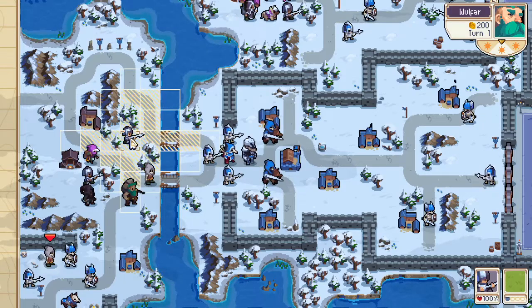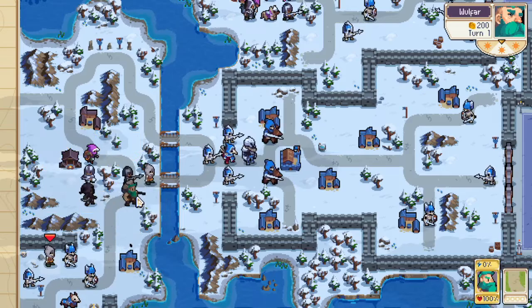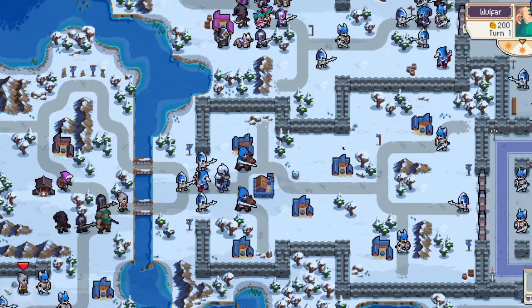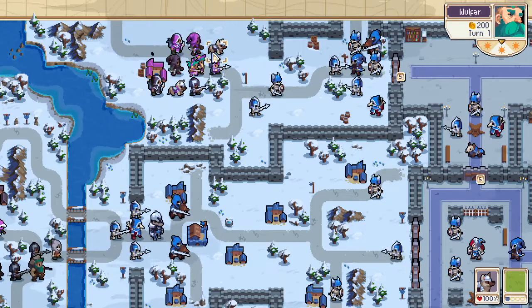Instead, we're just going to move up and forward as much as humanly possible, keeping our troops nice and safe, maybe baiting a little bit. And that's really all we can do on the bottom. On top, we have to consider a lot of things.